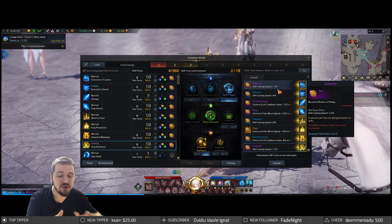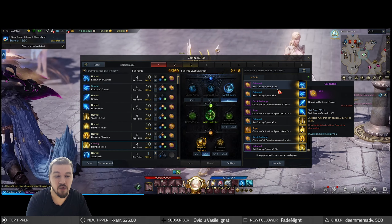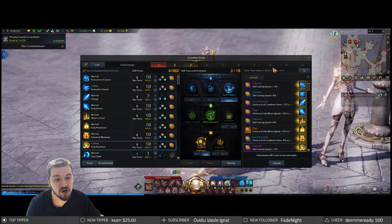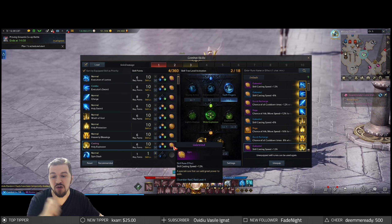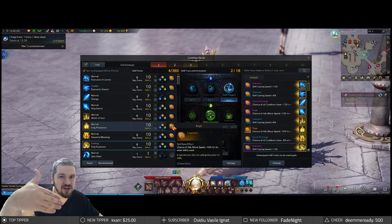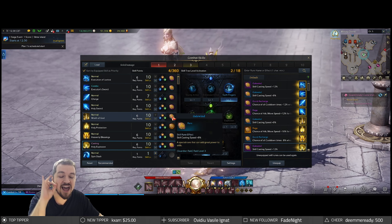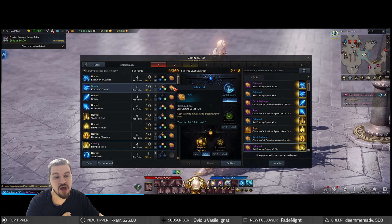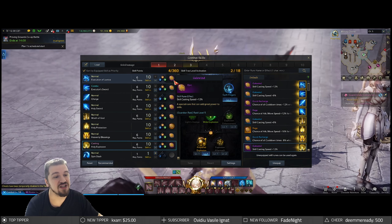Holy Explosion is a skill we don't really get to see all that often simply because it's not that great, but for AoE power try this one out. We're gonna be going with Swift Fingers, Wide Explosion, and Prepared Explosion. As for runes: Gale Wind on Holy Explosion, Quick Recharge on Heavenly Blessing, Rage on Holy Protection — and the better quality you have, go for it: epic, legendary, and so on. Wrath of God gets a blue Gale Wind rune, Holy Sword gets an epic Rage rune, Quick Recharge on Charge, Gale Wind on Executioner Sword, and one epic Gale Wind rune on Execution of Justice.